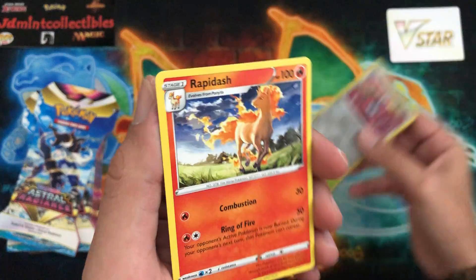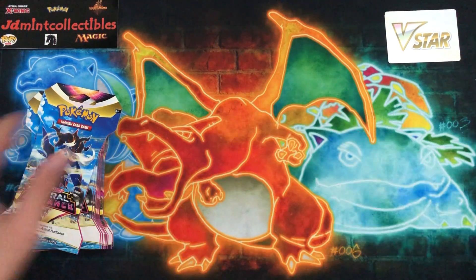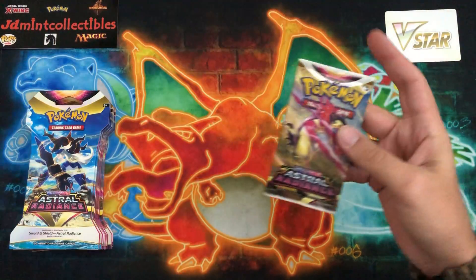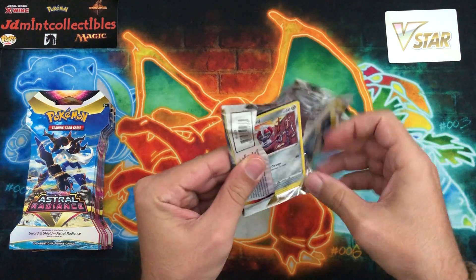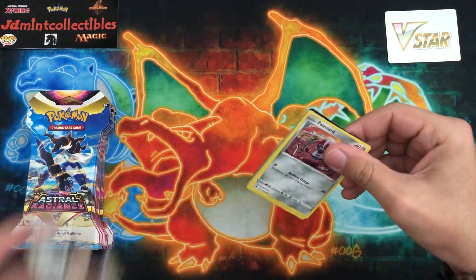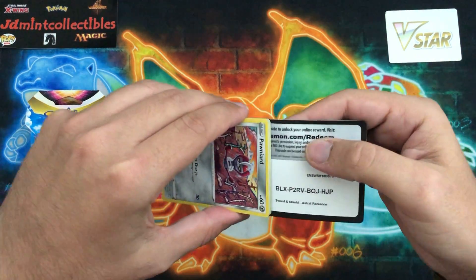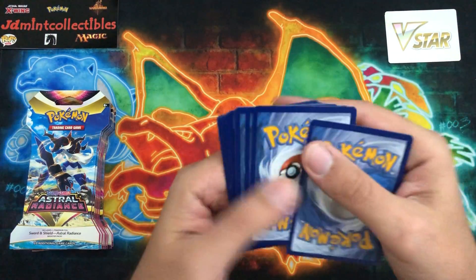We have Pawniard as the reverse — really unique artwork there — and behind it is a Rapidash non-holo. So we're getting all the non-holo rares out of the way. Let me know in the comments if you guys were able to find any stuff today or if your pre-orders came in, or if there are certain cards you're going for or if you're just trying to complete this set. I would really love to get a whole case of sealed single sleeve blisters — I think that'd be amazing.